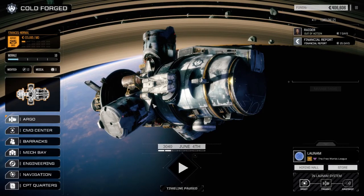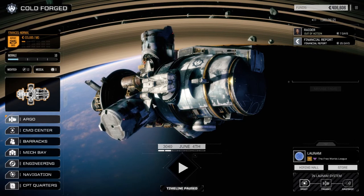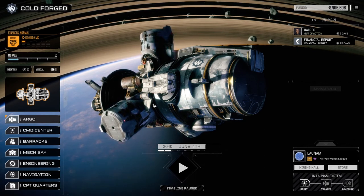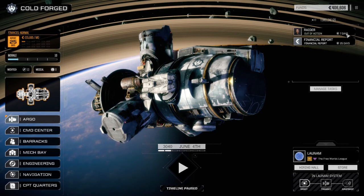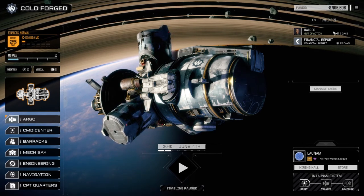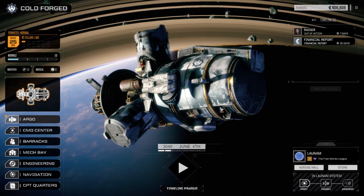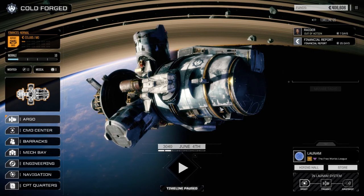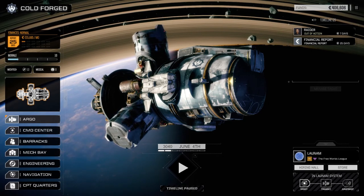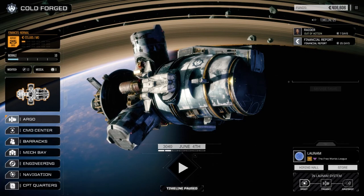Hey, welcome back to another episode of Rotec Coldforged. Today we're going to take on a one and a half skull mission. We've already figured out what we're going to do here. Raider's out of action right now for seven days — she's the newest recruit. She was actually making her medium laser, which we ended up getting a plus one accuracy on. We managed to pick up an injury resist cockpit last episode, which we've added both of those things to the Phoenix Hawk to improve it a little bit.